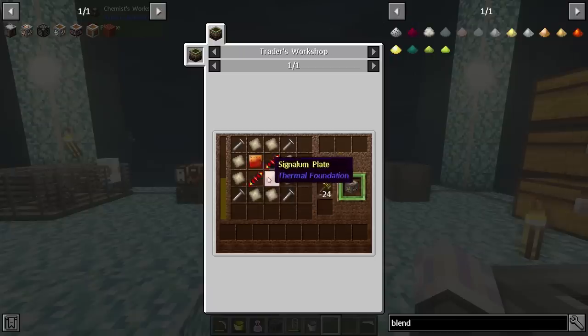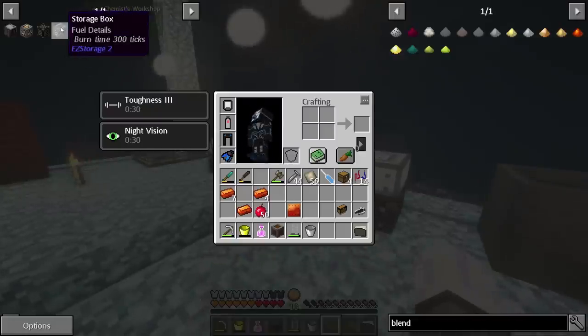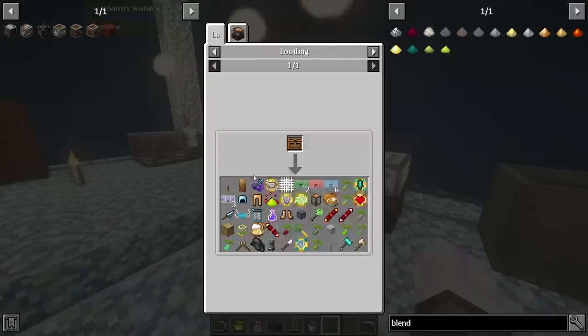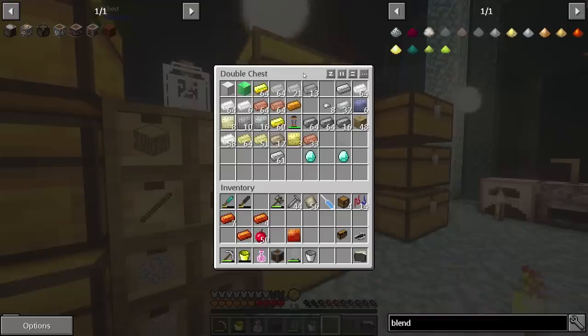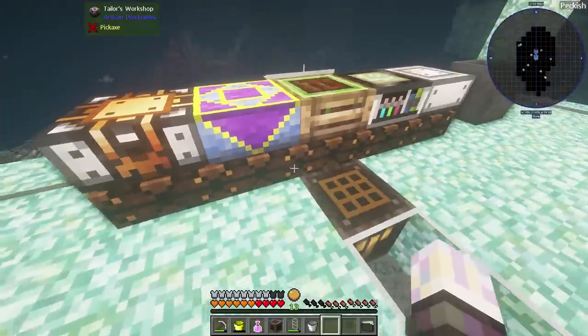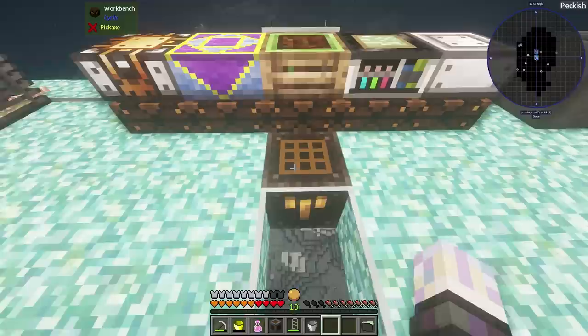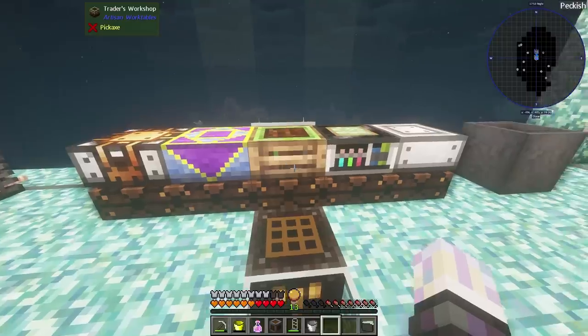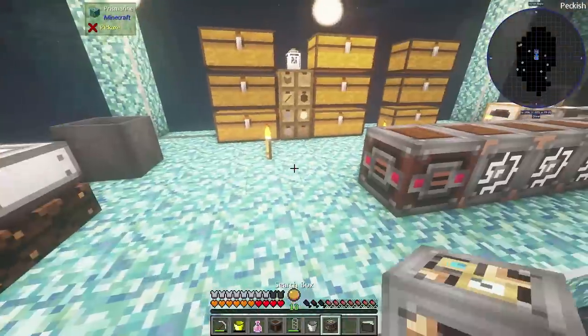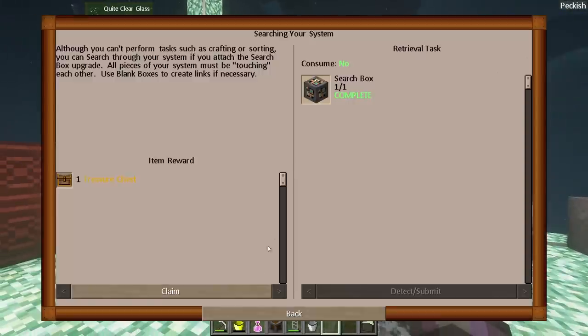The next thing the quest wants is a search box. It takes two redstone reception coils and some other materials. The coils take wiring and gold, made on the blacksmith. Let me grab two of those. Now I can craft the search box. All it does is add a search function to the interface — so if I want to find signalium, I just type it and there it is. It searches through the list. That makes the system much more useful and easier to hunt things down.